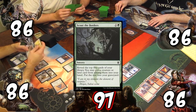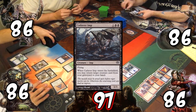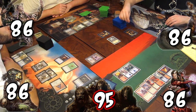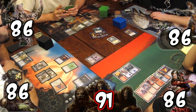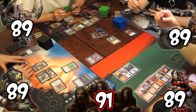Rob casts Scout the Borders, putting Treasure Cruise into his yard and Cadaver Imp into his hand. Kyle attacks the horde for 2 with Essence Warden. On its turn, the horde makes 3 zombies and casts Festering March, giving all their guys -1/-1 and killing Josh's owl. Essence Warden gains the team 3 life when the zombies enter.